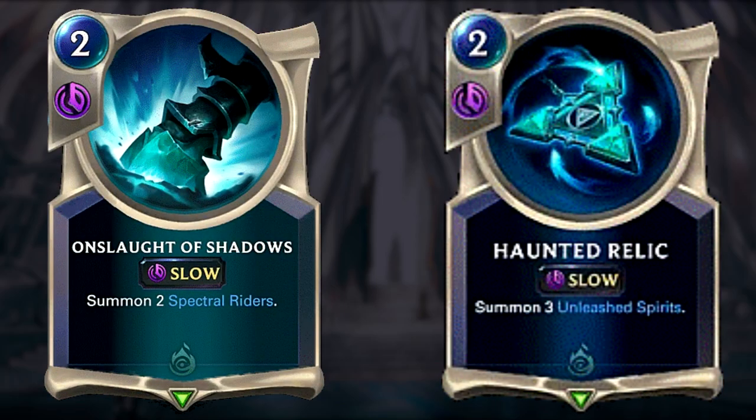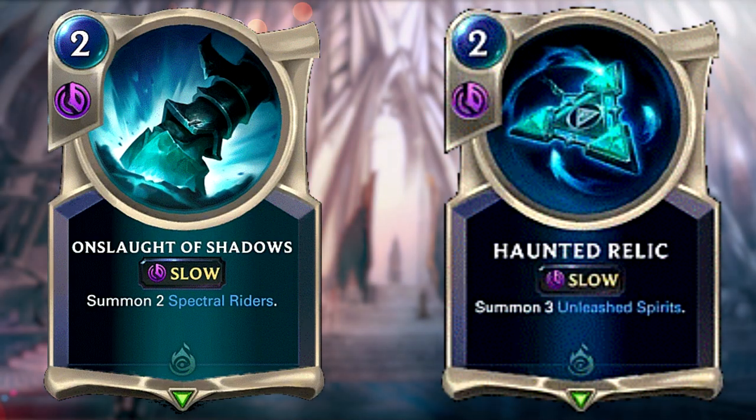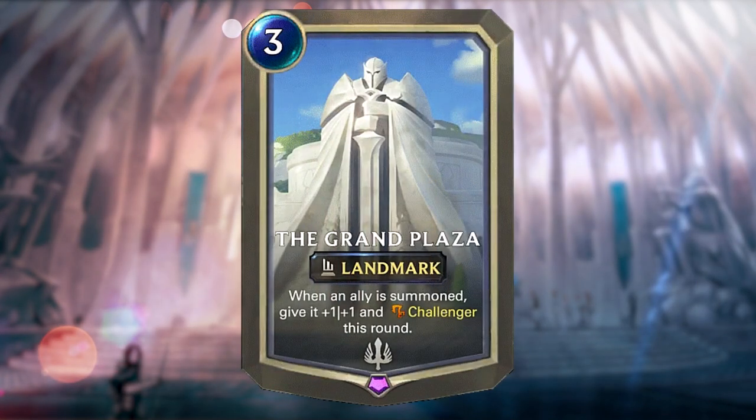If you passed, you can easily cast Onslaught of Shadows or Haunted Relic later on from turn 3 onwards. Both of these cards summon multiple Ephemeral cards, which are great for dealing quick aggro damage for very little mana. Hopefully you'll have Grand Plaza on turn 3 to spread buffs onto those summoned units. The ideal situation is Grand Plaza will buff your Ephemeral cards and give them all Challenger so you can easily take out your opponent's key cards. Grand Plaza is obviously the key card in this deck, so really be looking out for it and ideally having it in your opening hand.